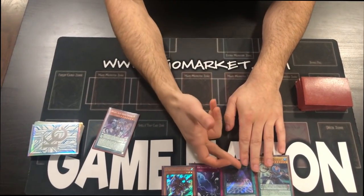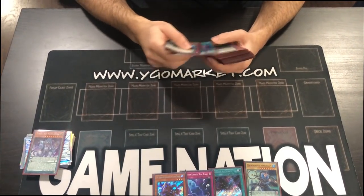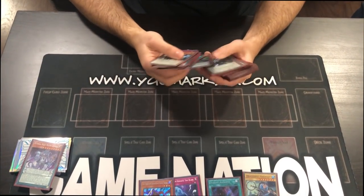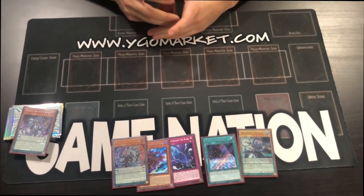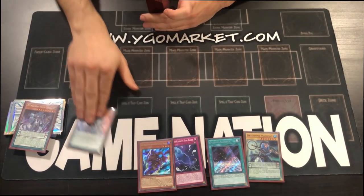We're assuming no hand traps for now — next video covers that. But every single hand gives you four to five negates. First, you activate Cerberus — you don't want your Pendulum Call to get ashed. You activate Cerberus's effect to add Jackal. Before you start, this doesn't look like a good hand, but this is five negates. It's not that pendulums are bad — it's that the people who say they're bad just suck at playing pendulums.